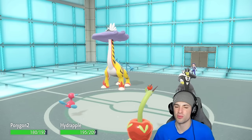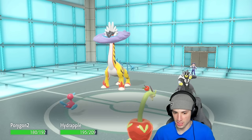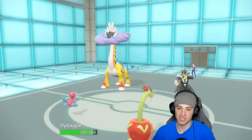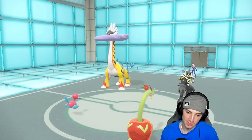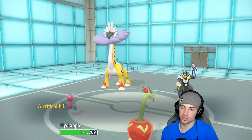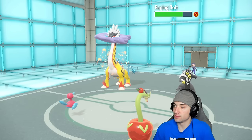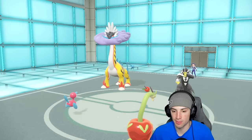Instead Snarl pops out — that's a little ugly. Surging Strikes comes out and Hydrapple resists that four times! That did 8 damage — 8 damage per Surging Strikes. Have you seen less damage dealt from Surging Strikes? I don't think so. The burn chips up a little damage and we are minus one on Hydrapple. I'm wondering how many turns are left in Trick Room.